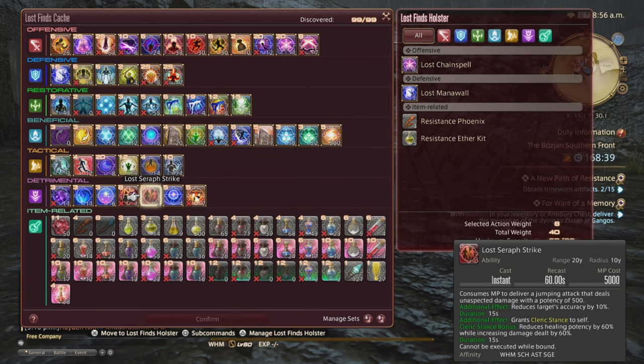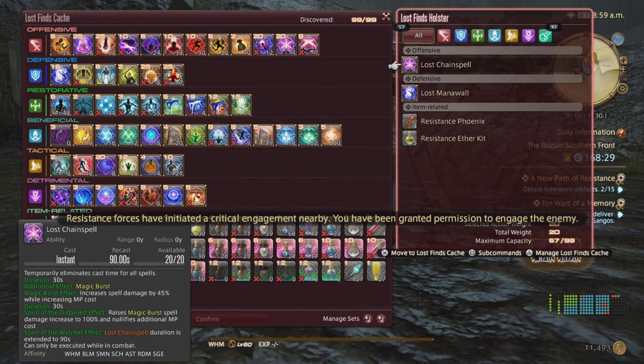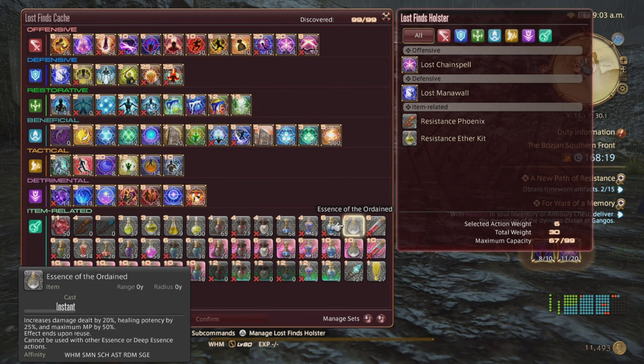Unlike Eureka, you have a weight capacity — each action has its own weight. Chain Spell is 20, Seraph Strike is 8, and Ordained is 6. You can pop one to empty your holster and then grab the others. There is a way to increase capacity to 99 using synthetic resin or thread, which is cheap on the market board.